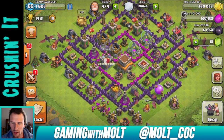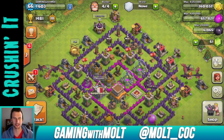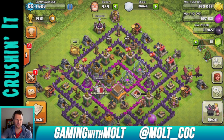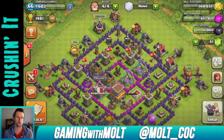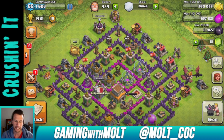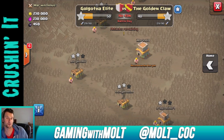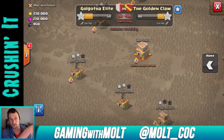We are on our Town Hall 8. I need to make a hurricane base design or something — I've just been too lazy because I was farming first and then we started a war. But this is going to be a clan war video. As you can see, Golgotha Elite is ahead by 10 right now with the same amount of attacks, so we're doing pretty well. I got a two-star earlier.